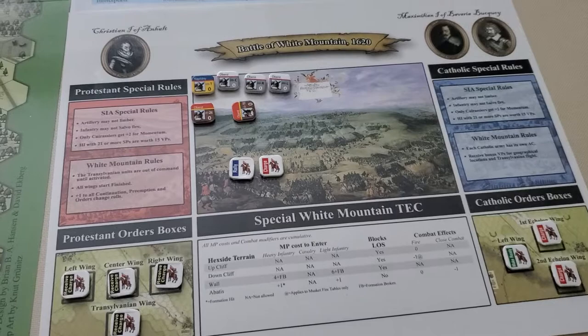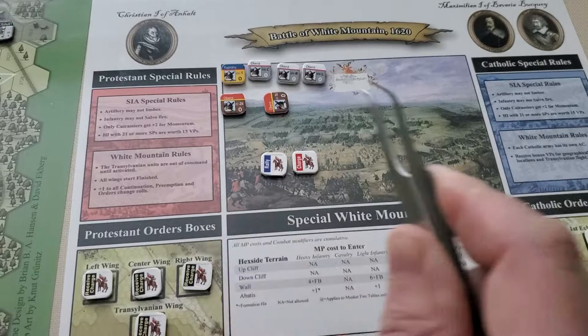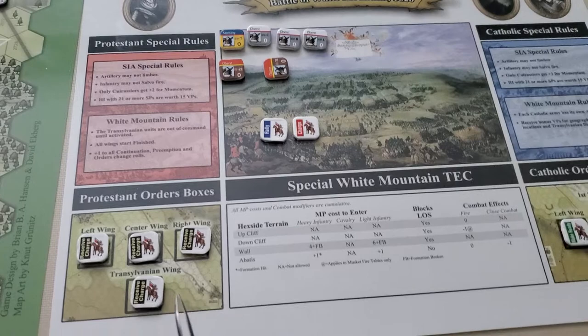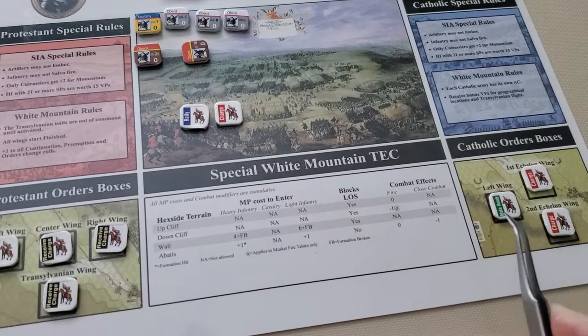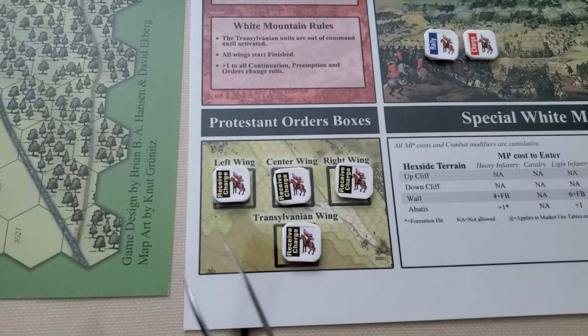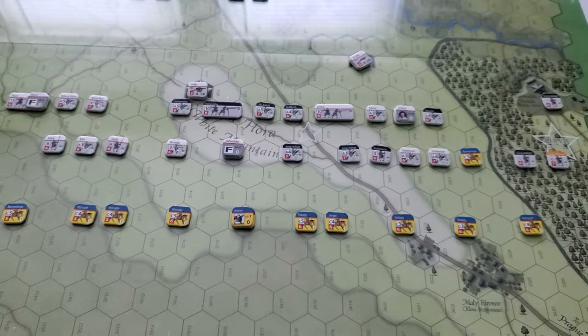Interestingly, this is a feature I like that was added with Saints in Armor: each battle has its own little mini battle mat that keeps track of the terrain effect charts for that particular battle, plus some special rules, because each scenario has its own rules. This way you don't have to page through the book — you have it right there along with your unit orders. The Catholic 1st and 2nd Echelon start under charge orders, and the left wing starts under make-ready orders. On the Protestant side, everybody starts under receive-charge orders, and as I said before, you cannot activate during the first turn — you can only react. I'm going to stop it here, take the first turn, and continue in part two.